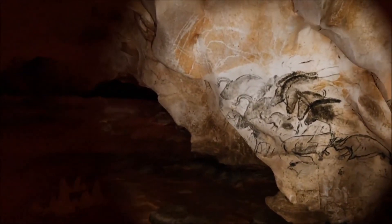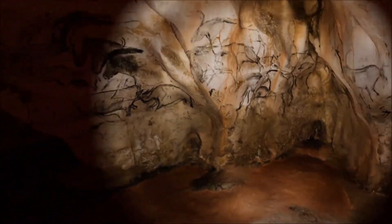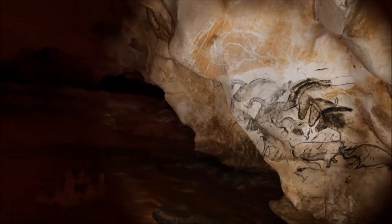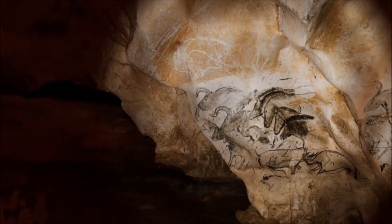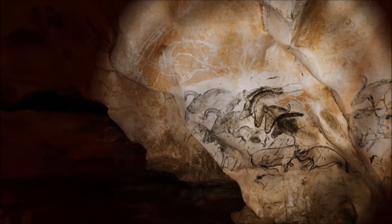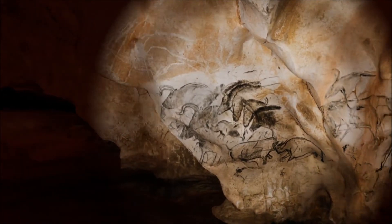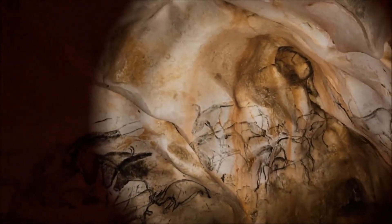Before you is a masterpiece — humanity's first ever. Spanning 10 meters, this fresco contains a wide variety of animal scenes. Explore this monumental decor panel of the horses — this is the main piece of this fresco. Animals are drawn around four horse heads, central elements of a composition as complex as it is majestic.